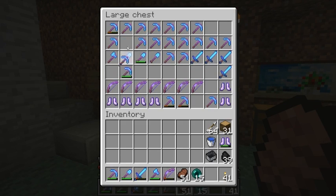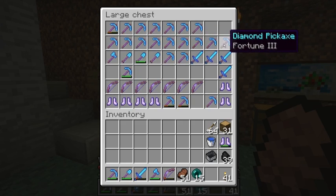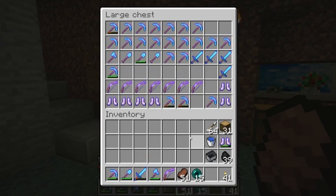and another efficiency 5 one. I really can't tell the difference between efficiency 4 and 5 on SMP. I got a lot of fortune ones, and two silk touch, and I accidentally started using two — I didn't notice, so I just put that back.